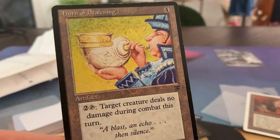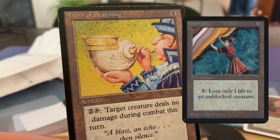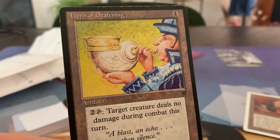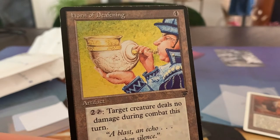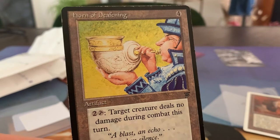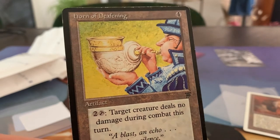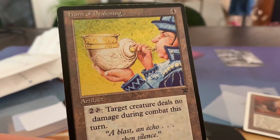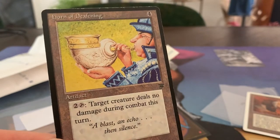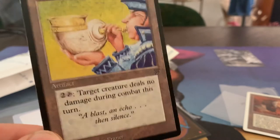You could also use Force Field if you want to stop a creature — then you take one life instead of the full damage. That's another option. I get why the Horn doesn't see a lot of play — you just have better options in old school. But if you want to create a scenario where the attacking creature deals no damage but does receive damage, this is actually a pretty good way to do it. And remember, you can use this defensively but also offensively — it doesn't specify if the creature has to attack or block.